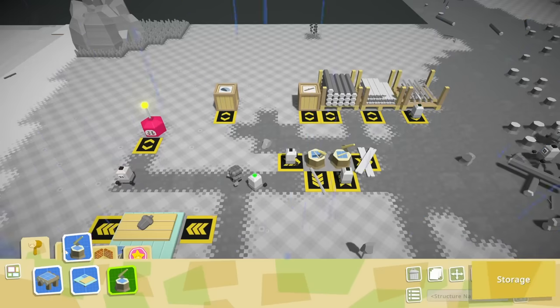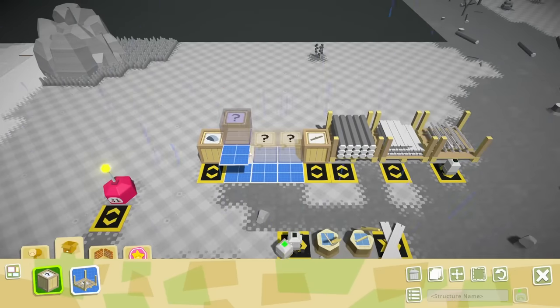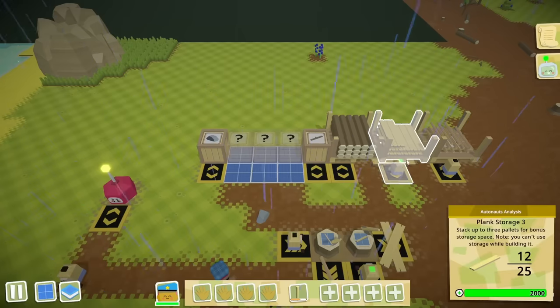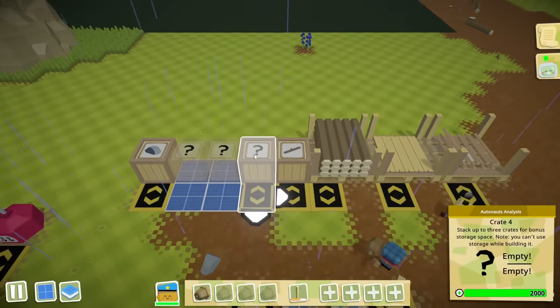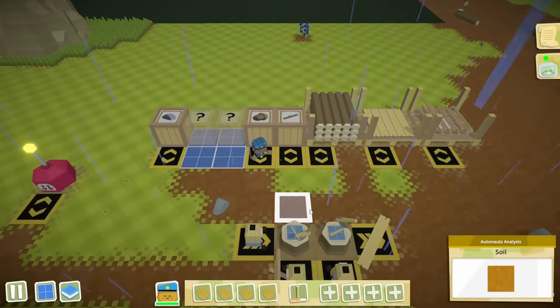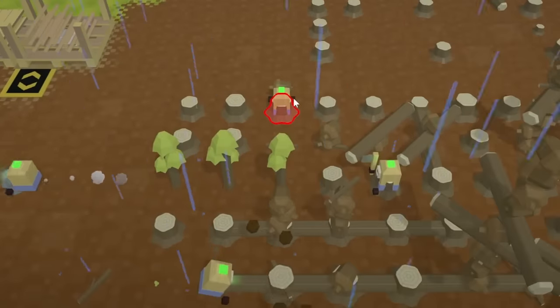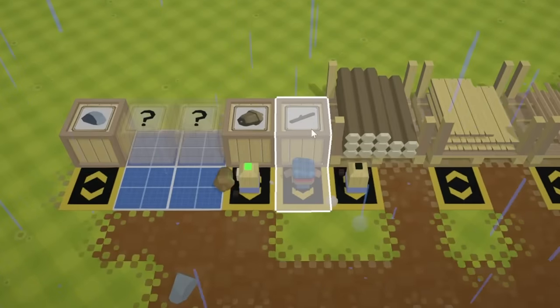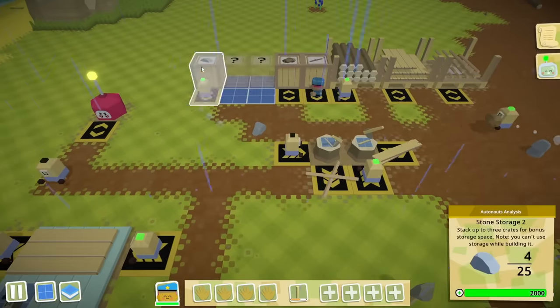I bet we can make that easier for him if we set up a storage for acorns — that could go right over here. Now if we are making storages, we're going to need bots to fill them. So now he's going to be collecting acorn seeds as well as sticks, because we are actually running short on sticks since this robot's been working tirelessly to make stuff.